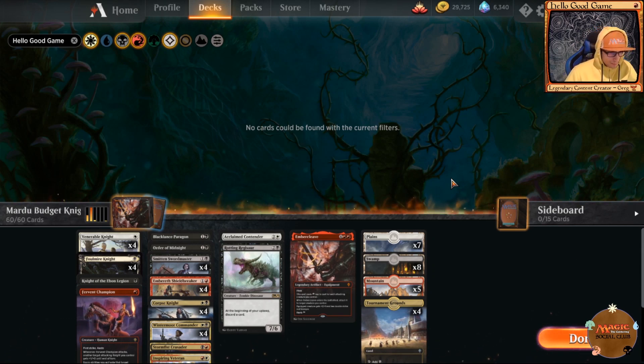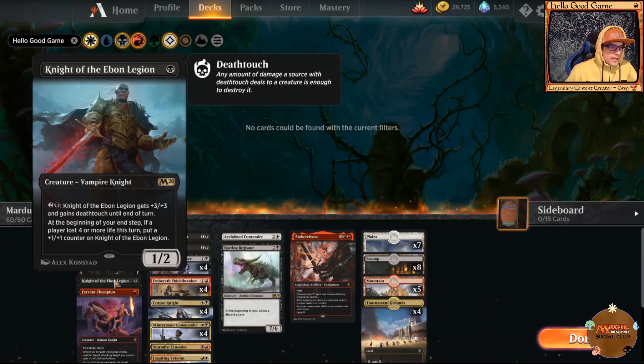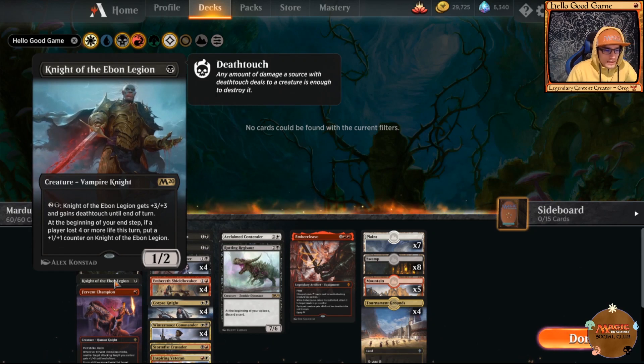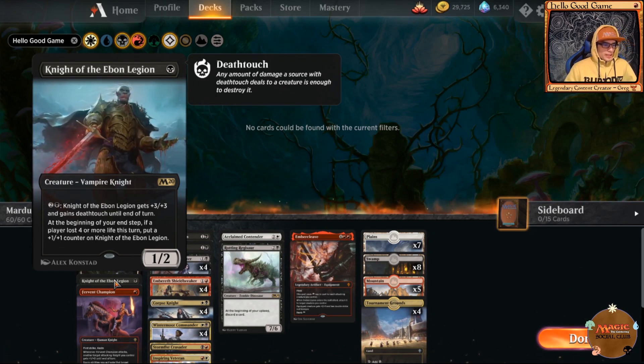Our rares for the deck: Knight of the Ebon Legion is an absolute nuke. You can pay three to give it plus three plus three and deathtouch till end of turn, and whenever a player has lost four or more life this turn you can put a plus one plus one counter on it. This guy is going to get tough if not dealt with immediately.